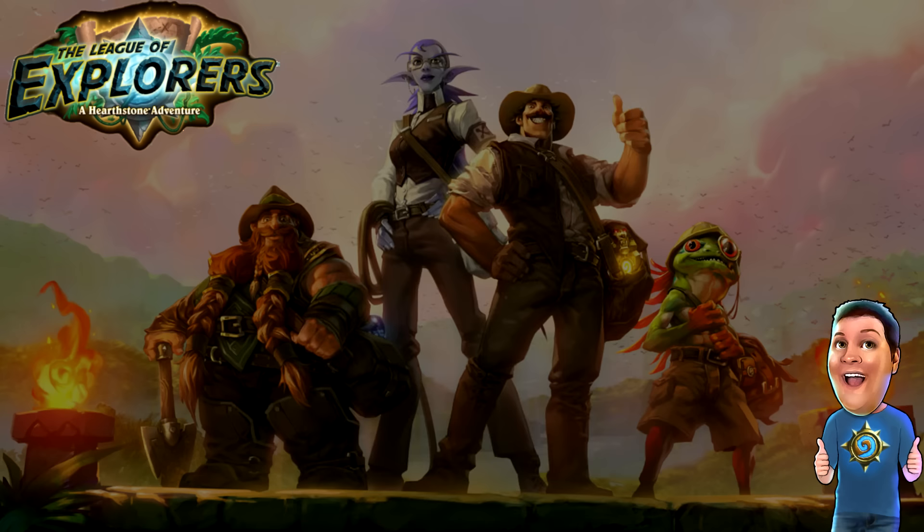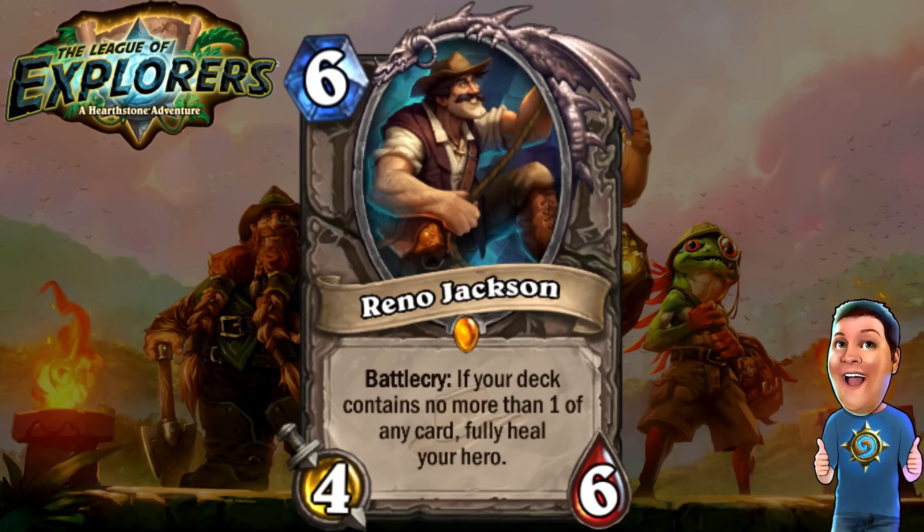Next, we got Reno Jackson — six cost 4/6. Battlecry: if your deck contains no more than one of any card, fully heal your hero. This opens up another new type of deck that relies on having no duplicates of anything in the entire deck. I like this card a lot. I like that there are so many new deck types opening up with this set — that's something that is the most desperate need in this game right now. When new cards come out, they need to open up new deck types for more classes, and this set is really heavily doing that.